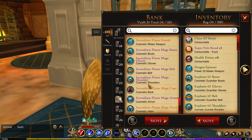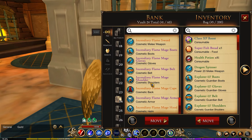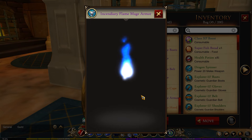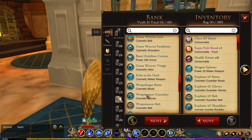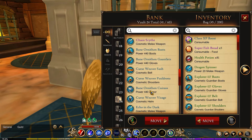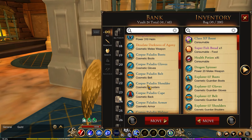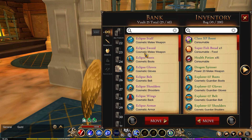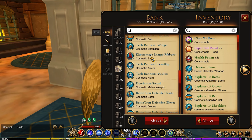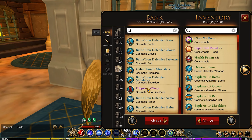In my twenty-fourth vault these are the miscellaneous bright-colored ones. I have a purple armor set, something that's kind of orange-gold-black, another purple armor set, my Corrupted Paladin which is kind of orange, and another orange one. So it's a very random vault.